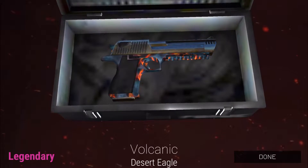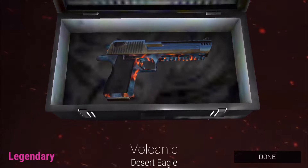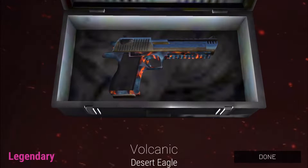Volcanic for desert eagle — it's a legendary weapon skin. I have the same skin for my FAMAS and my AA orb, so it's a pretty common legendary one I've been drawing the most.